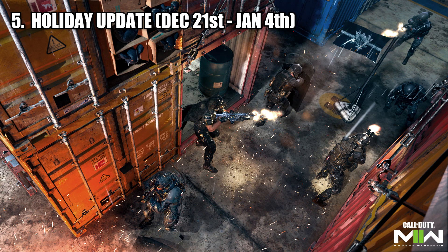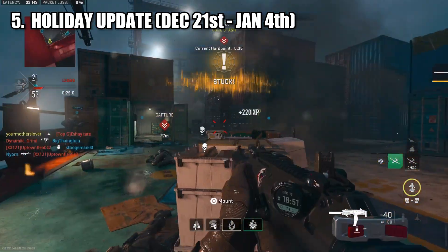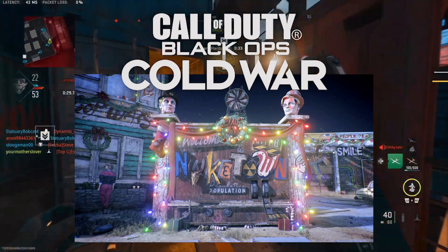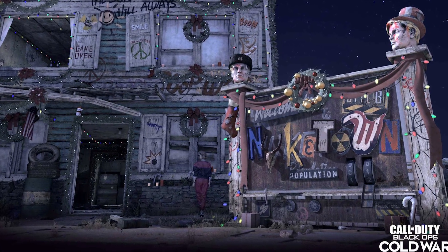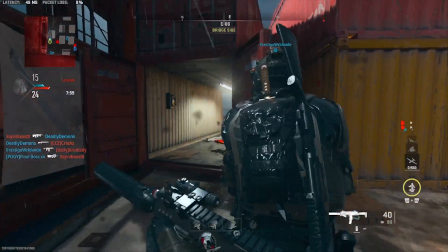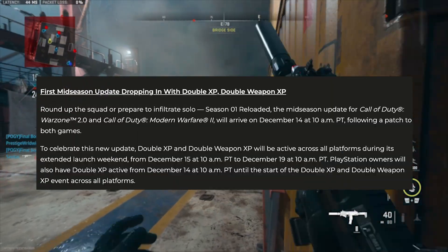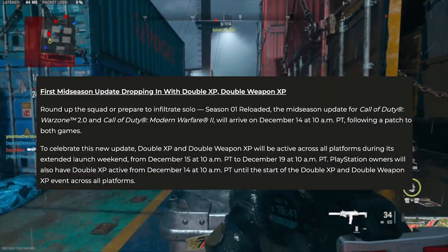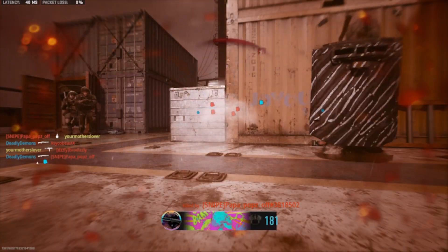From December 21st to January 4th, they will be releasing a playlist called The Naughty List, which will feature a special holiday version of Shipment. Similar to what previous installments such as Black Ops Cold War did with Nuketown, they are doing the same thing for Shipment, decorating it with lights, snow, presents, and an overall Christmas theme. However, before the launch of this Christmas-inspired map, we are getting double XP from December 15th to 19th, which makes it the perfect time to jump in and grind out some levels and play as many games as you can.